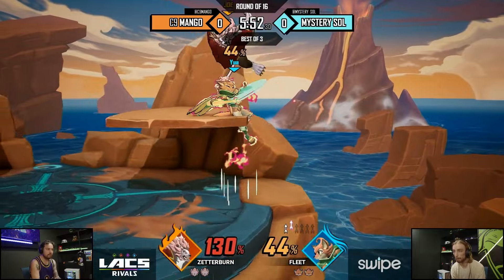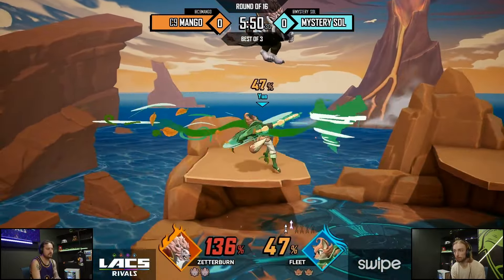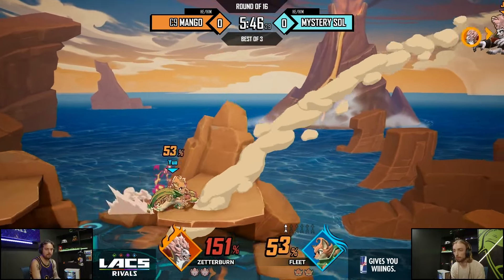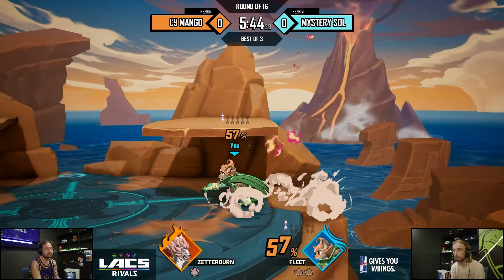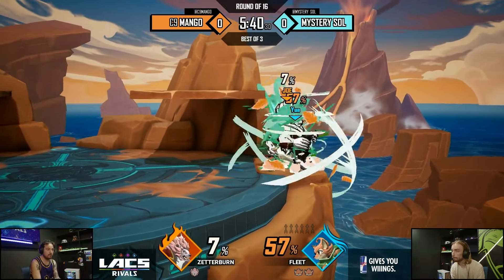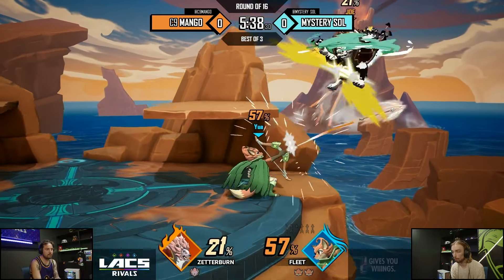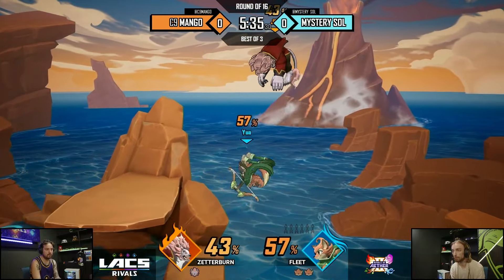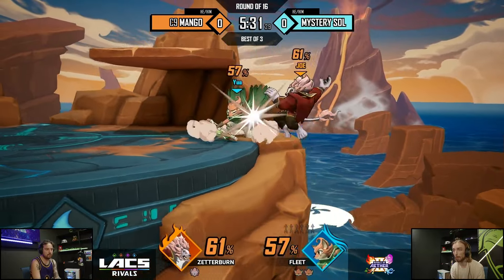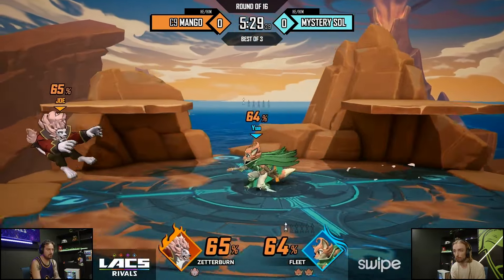Mango rips these down specials. The fact that he's shifted the wind chime with a super aggressive down B too. Not the greatest stock though — Mr. Soul kind of crushed him. Oh, that's so much damage. A solid 61 and being able to float. Oh, I thought that was the stock. I think it should have been.